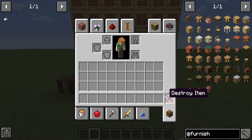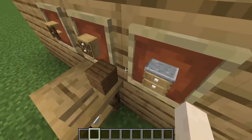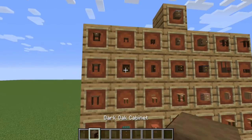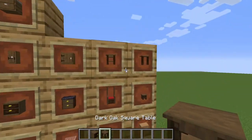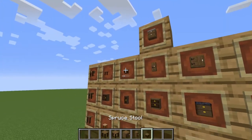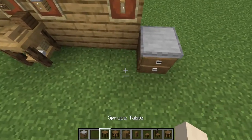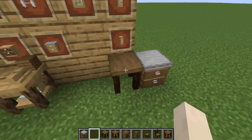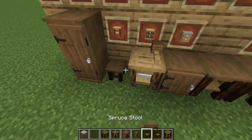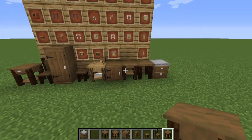That's the dark oak stuff from the Furnish mod. Time for the spruce. Here they all are — the kitchen cabinet, spruce square table, cabinet, wardrobe, stool, chair, and bedside table.